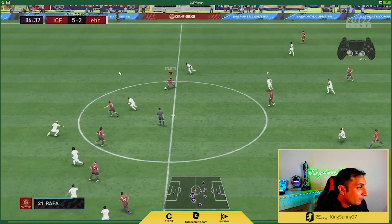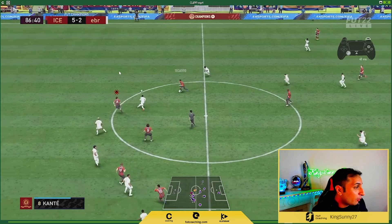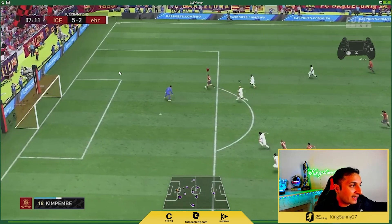Now look at the last example. Once again, Cruyff is making the run over here. I can make a normal through pass, I can make the L1 R1 triangle, but I go with the player lock — it's my muscle memory now. And because I do that normal triangle pass, I am all through. Cruyff is through and I end up scoring a goal.